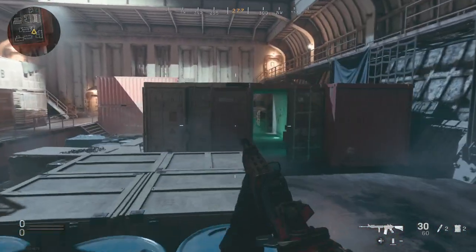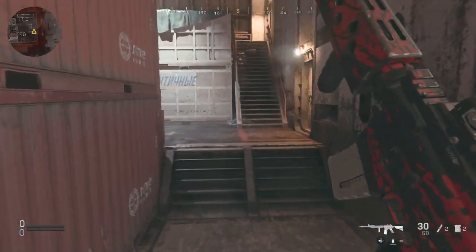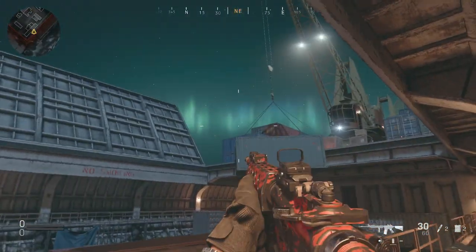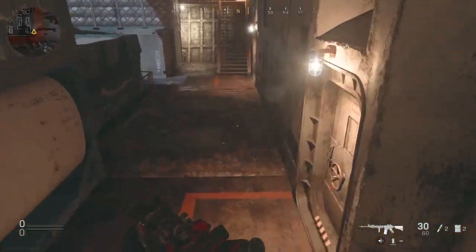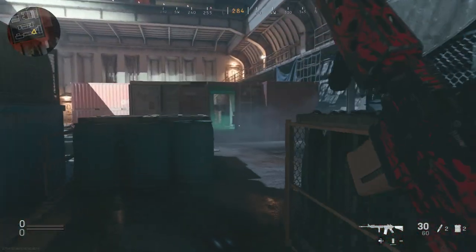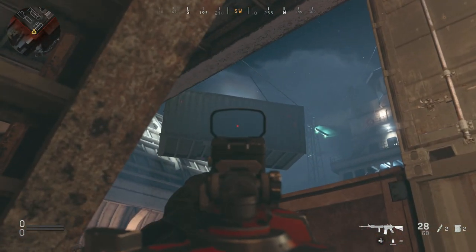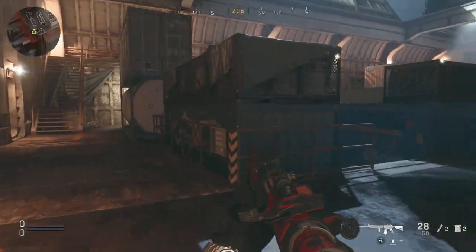Other than that this is an interesting map. I like both maps — that's the official decision. Going up to the top level is probably just asking to get beamed. One thing I noticed from the thumbnail is this floating container and it's going to be very interesting how people cook nades off of it. If someone's in that corner, you can nade off the crate right into that corner. It's going to be a nade spot 100% — something to know about that'll help you in the long run.